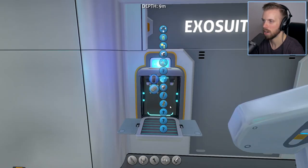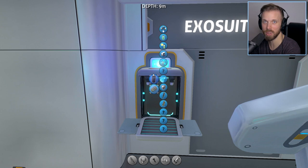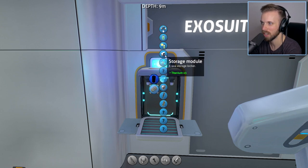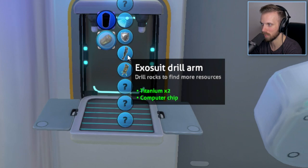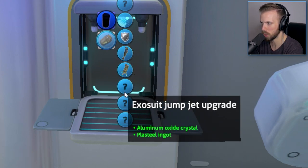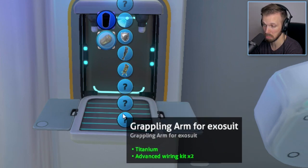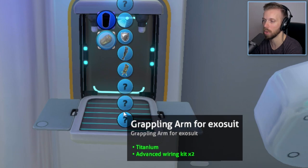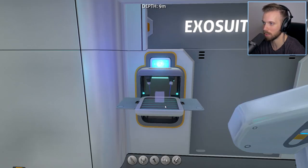I need you for this whole video. So in here it says Seamoth Upgrade Modules, but it includes the exosuit ones, which is kind of interesting. Right now you have the drill arm so you can find more resources, propulsion cannon, the exosuit jump jet upgrade — probably get that — the thermal reactor that recharges power cells in hot areas, that's pretty cool, and then the grappling arm, the one I was trying to get to anyways because that sounds the most fun. I'm going to build that one first.